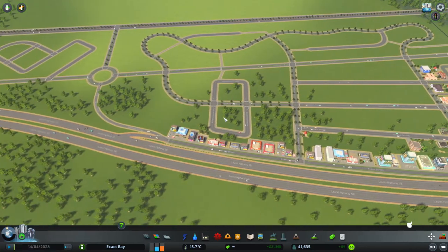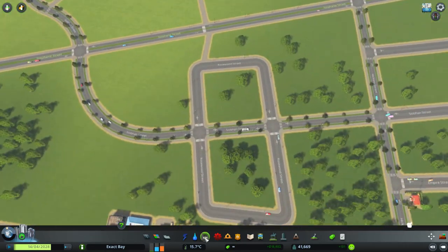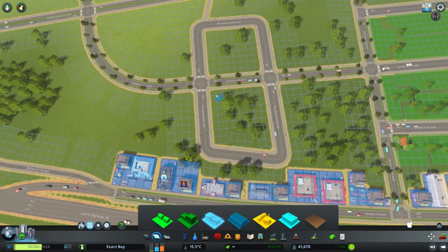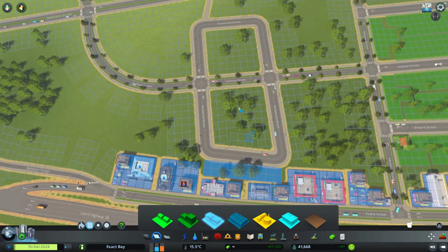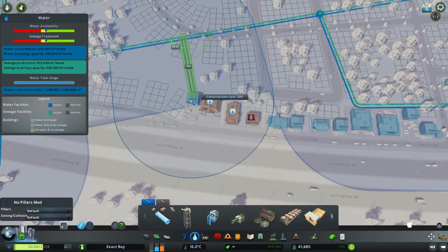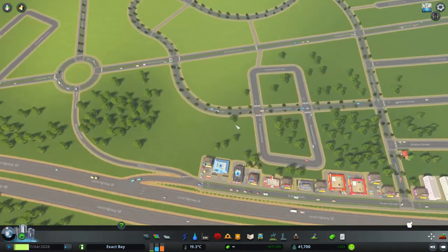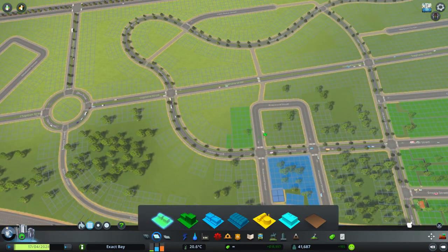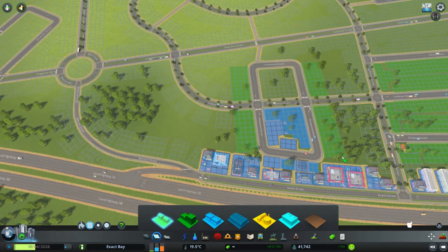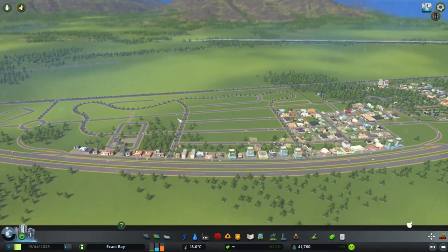The other thing I'm thinking is we need to give ourselves a little bit more commercial. I'm wondering about this little area over here. Let's start it off over here like so, and then that's a little bit of commercial. There's a bit of a water problem - let's get that sorted out. So this area will fill in with a little bit more commercial, and we'll see a little bit of residential and commercial growth over here.